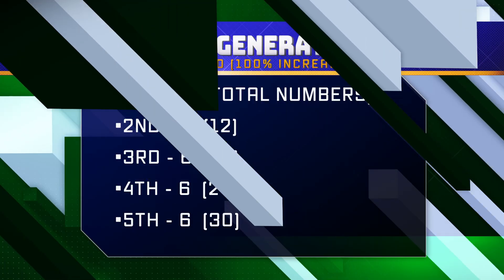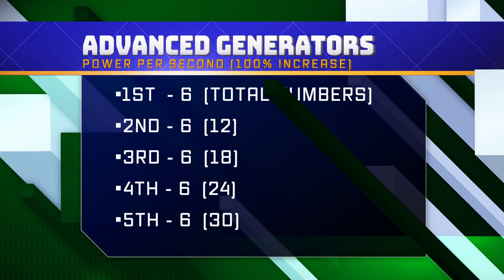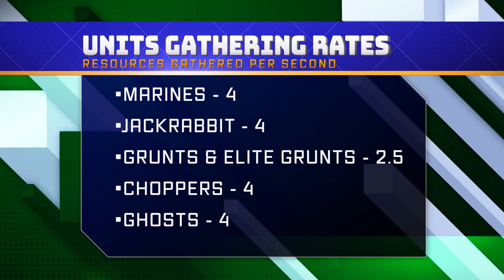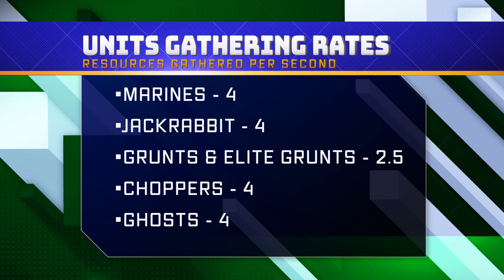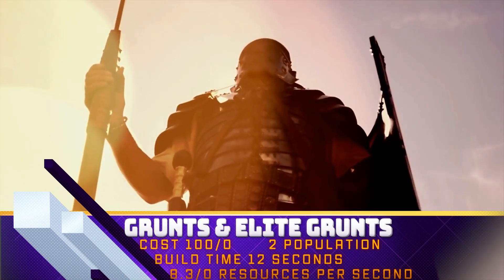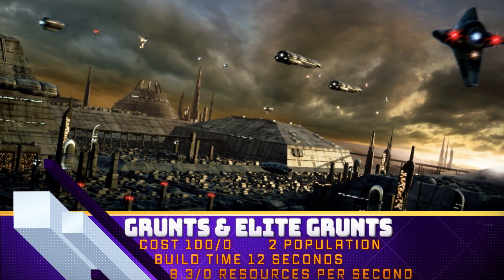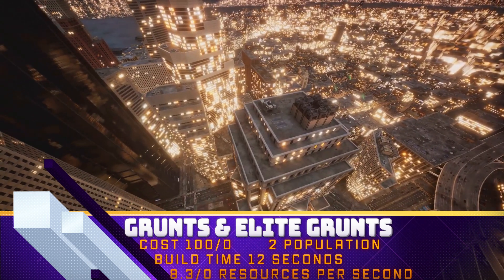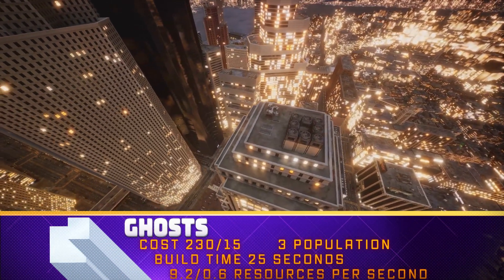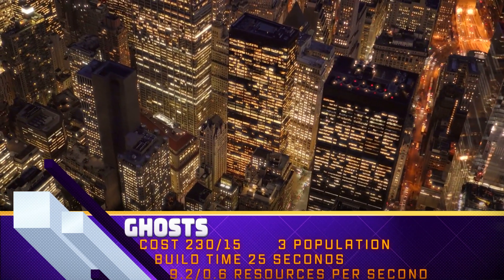Next, you'll want to establish your supply pads and gather resources with troops. These are the lifeblood of your operation, providing you with the resources to build units, buildings, and upgrades. Aim to have one supply pad for every mini base you plan on having. Now you need to focus on your generator. This is the source of your power and is a crucial part of your success. Your generator should be the next building on your build order.